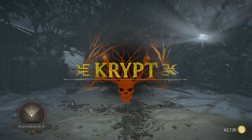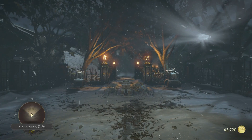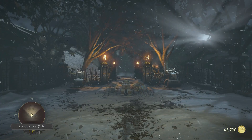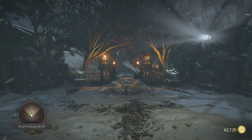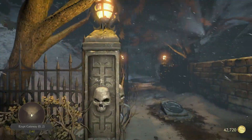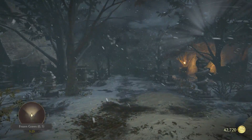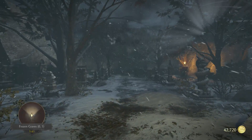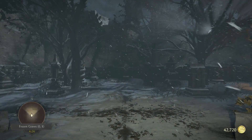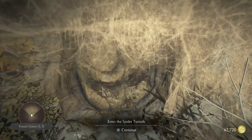Hello and welcome to Mortal Kombat X. This is a guide on Kung Jin to find and unlock all the finishers in the Crypt that are still missing — the Fatality and the Brutalities. If you haven't unlocked the Crypt already, just hop over to my walkthrough, have a look, and maybe it's helpful. We continue to the Spider Tunnels. Let's start.